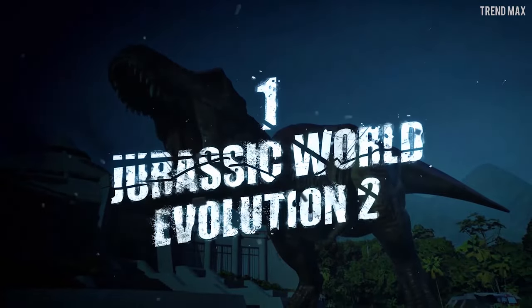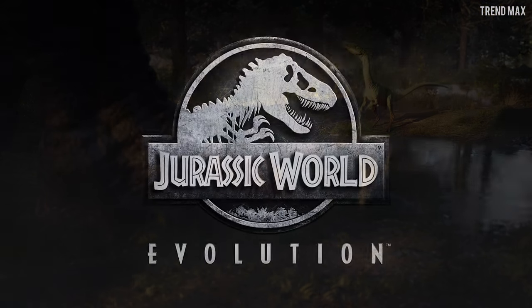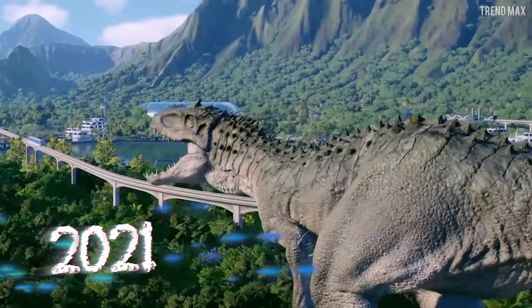Number 1: Jurassic World Evolution 2. If you thought Jurassic Park Operation Genesis looked cool, Jurassic World Evolution was released in 2018. That game was great, but in 2021, Jurassic World Evolution 2 arrived and took dinosaur games to a whole new level. Here, you build a park in a very detailed way. The dinosaurs and everything else have exceptional graphics. Playing it is a Jurassic Park fan's dream! You must manage everything accurately, because the dinosaurs are more uncontrollable than ever and could attack your visitors.